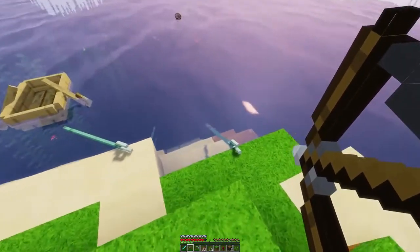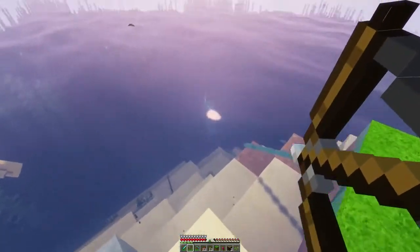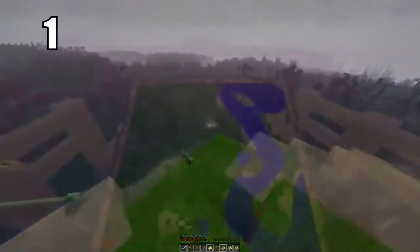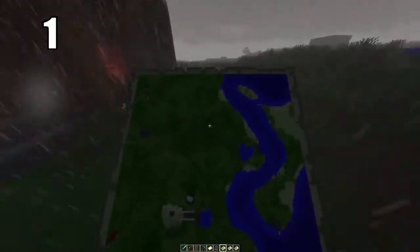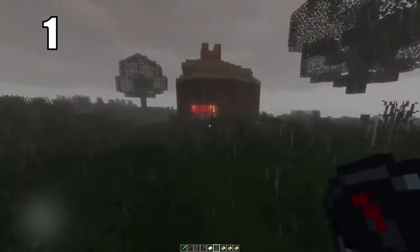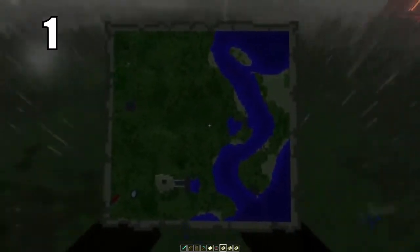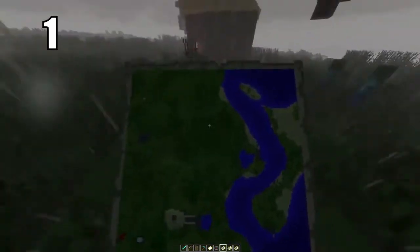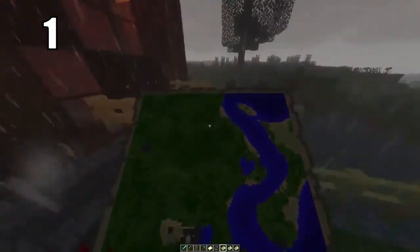The number 1 survival tip that will really help you practically is to make yourself a compass and a map. These are by far the most important tools, especially if you're new to Minecraft. A map will basically mark out exactly where you are, where your house is, and the general vicinity of the surrounding area. The compass, if you get too far out of your map's range, will give you the general direction you need to head to get back home. These two tools in combination will make it so you never ever get lost in this game.